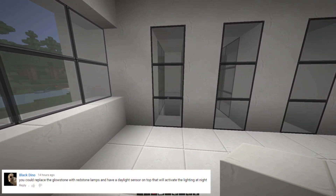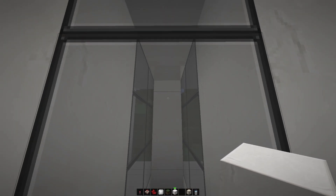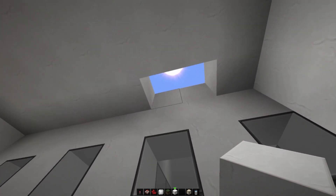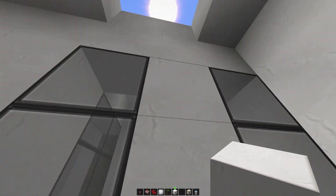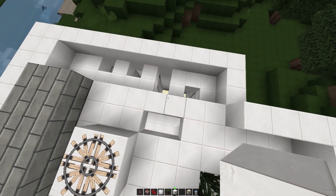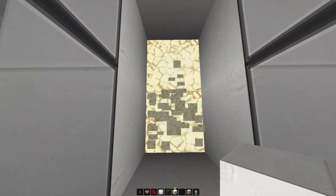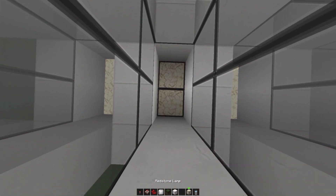Another awesome invention you guys wanted me to add in was to change the glowstone at the bottom of our waterfall area into redstone lamps — that way once it turns to nighttime, I can have it turn on and not always have it on. I think that was a pretty interesting idea, so let's go ahead and try that out. I've drained the area of all water and I'm gonna replace the glowstone with redstone lamps, then have them connect underground and try to work this out.